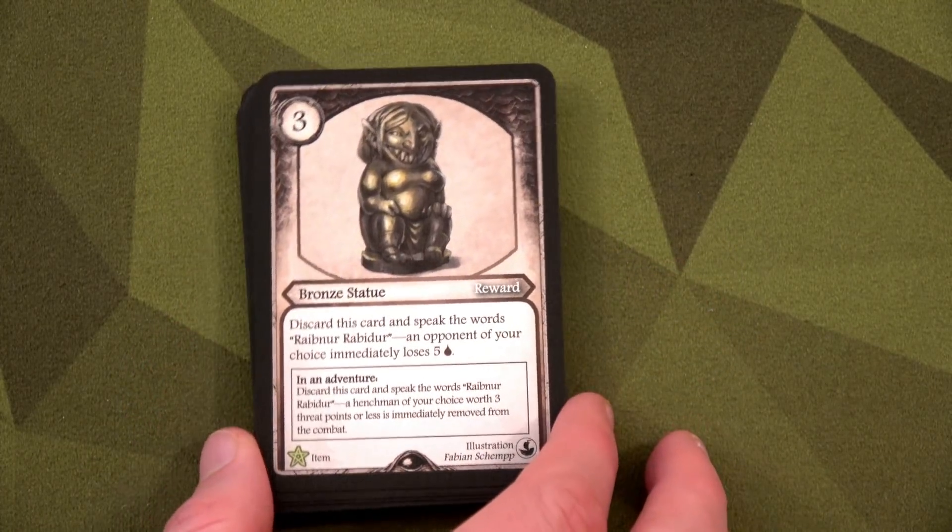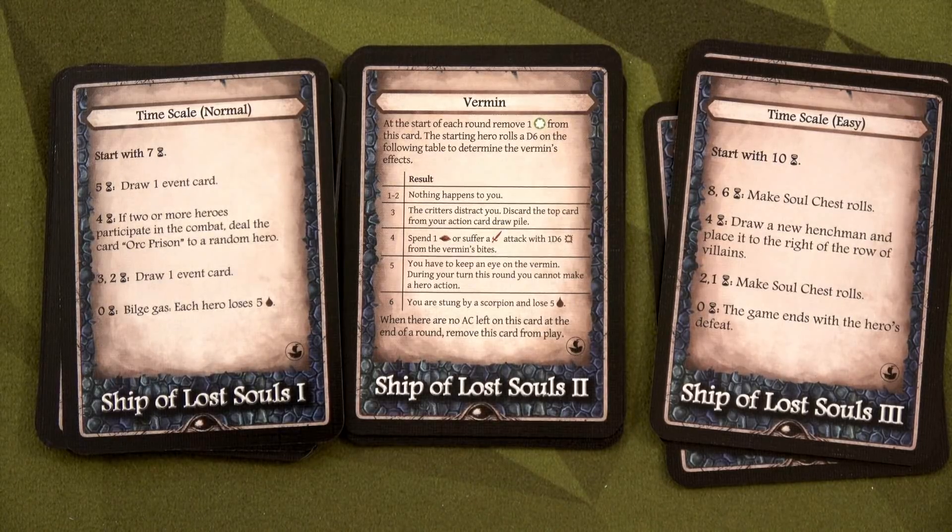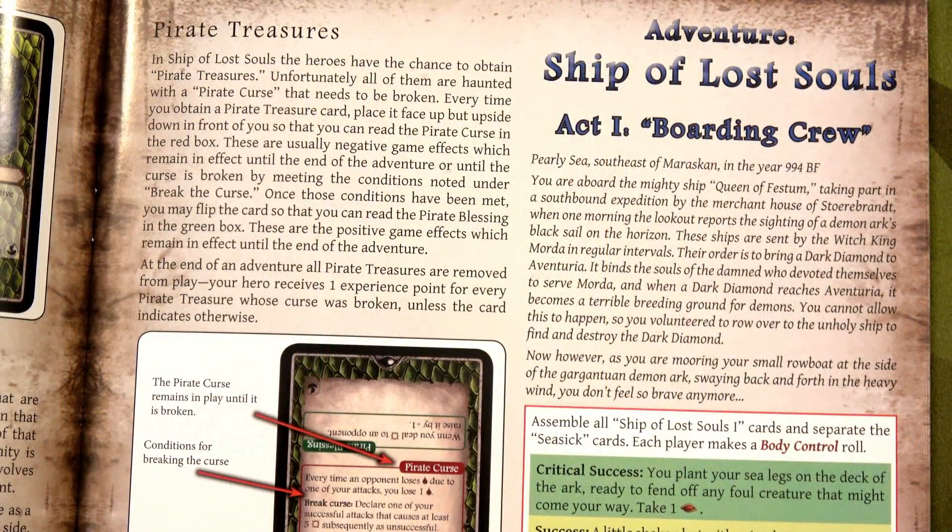Grab your rewards deck — during the adventure you can gain rewards to add to your deck. Lastly, pick your adventure. I'm going with the Ship of Lost Souls, a three-act adventure from one of the expansions. Fair warning: it might be a tiny bit spoilery, so if you don't want spoilers stop watching now. It has no bearing on the base game scenarios, but it may spoil a little story. Otherwise, hang out and let's start the Ship of Lost Souls.